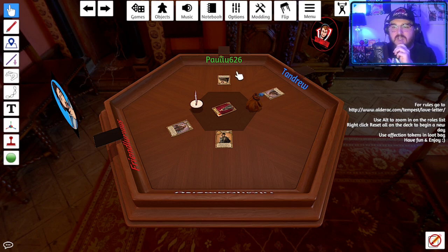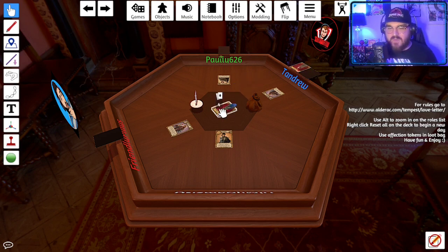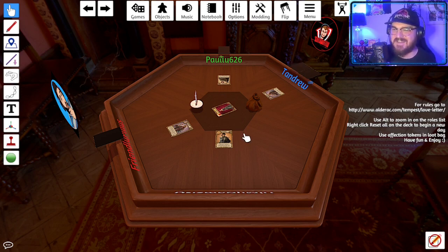Tandrew draws his card using the 'hover and press one' method, which the host recommends as easier. The host also asks whether to refer to Pauly as 'fighter' or 'Paul' — Pauly says either is fine, and the host will switch it up.